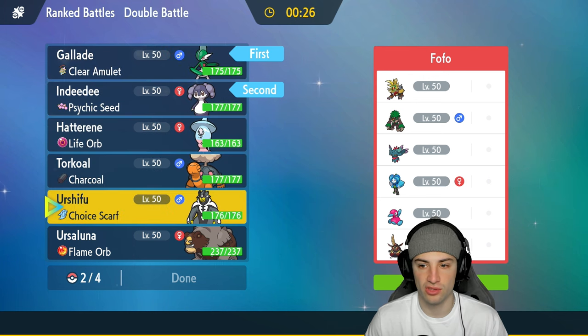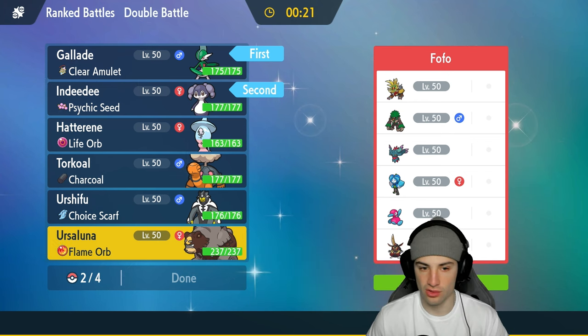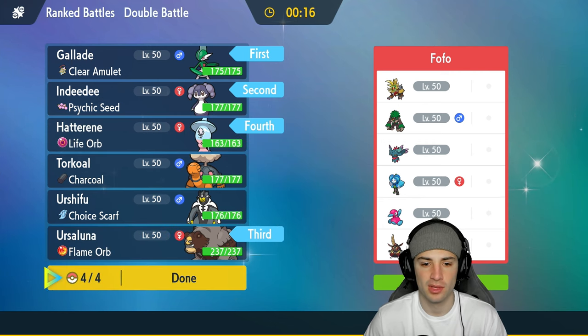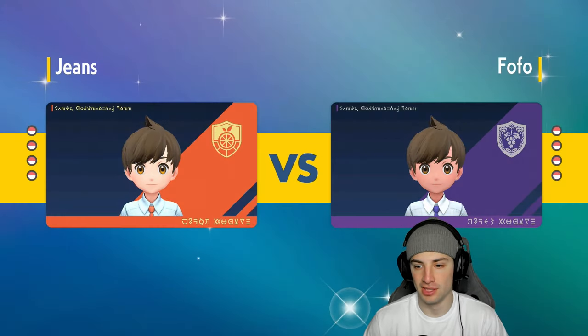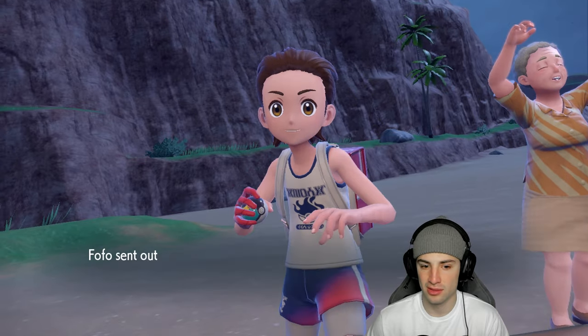For the final two picks, I definitely want Ursaluna, and I think I'll go Hatterene especially with Indeedee on the team. Gallade is our lead. They lead P2 — we're going to start throwing Sacred Sword, hitting it for big STAB damage since Gallade is part Fighting type. I really love Gallade's design — it's got swords for arms, it's so sick.